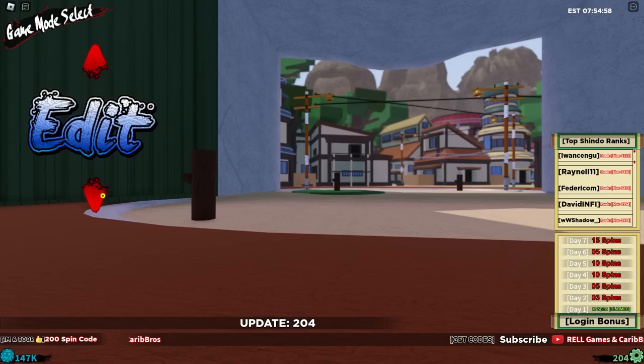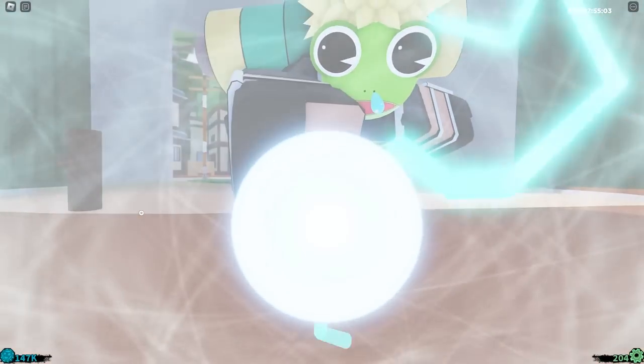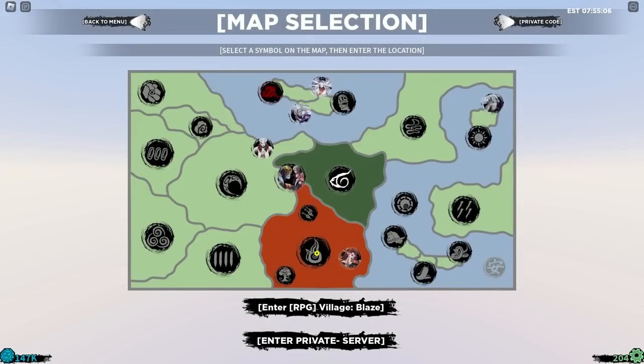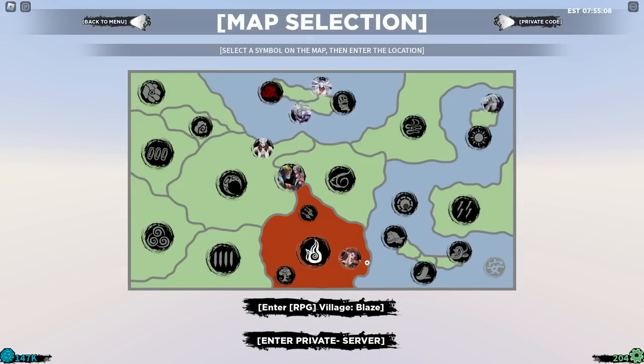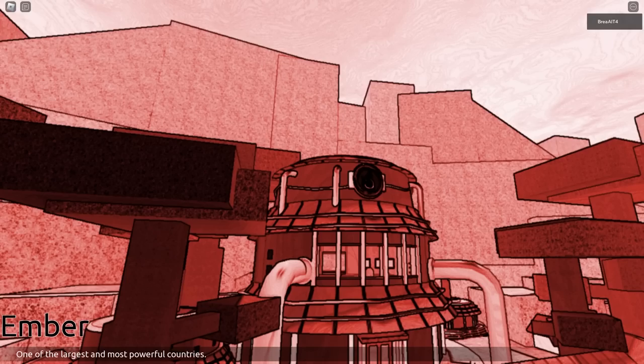Alright, I think we're ready. So let's jump straight in because we're going to have to get a lot of work done. It's not two-times weekend yet, so unfortunately we can't get that boost. Let's jump straight into Ember Village and start doing some quests. We can level up pretty fast. I think we're going to do a couple of things when we get to level 1000 — I want to go around PvPing some random people and also killing Obito.